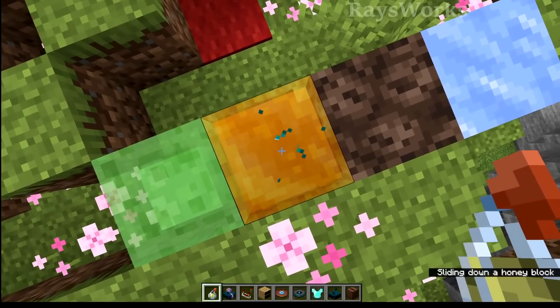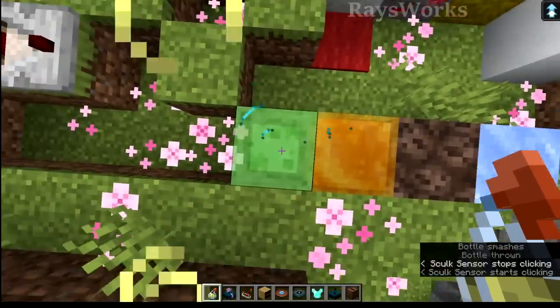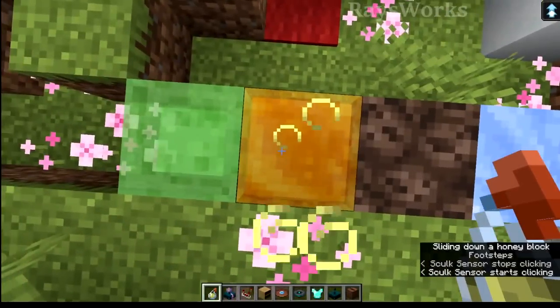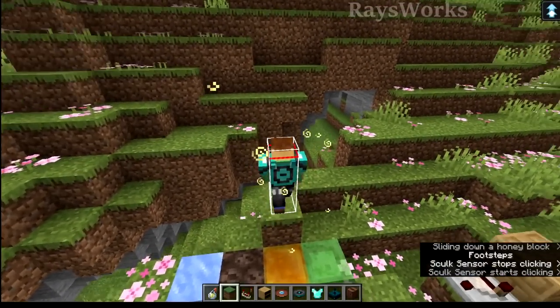Jump boost didn't actually work on slime or honey, so let's try it now. Wow, yeah — you get the bounciness on slime, and in honey, normally you can barely jump, but now we can actually jump decently — so much so that we can actually jump up one block.